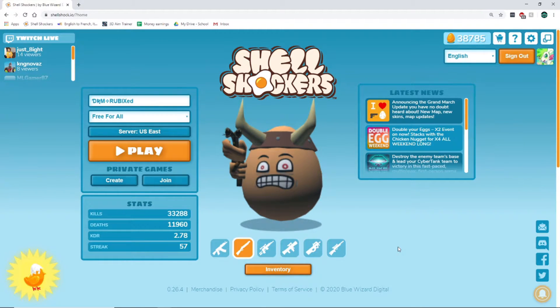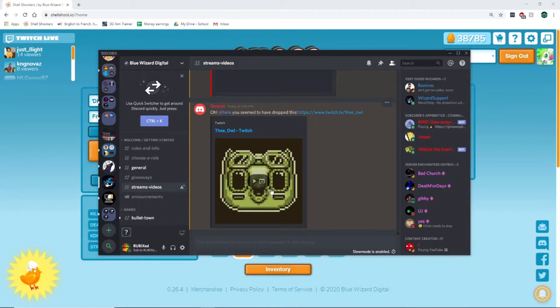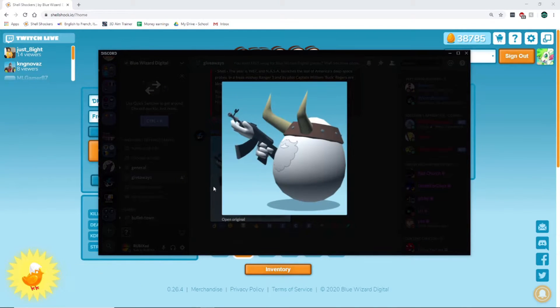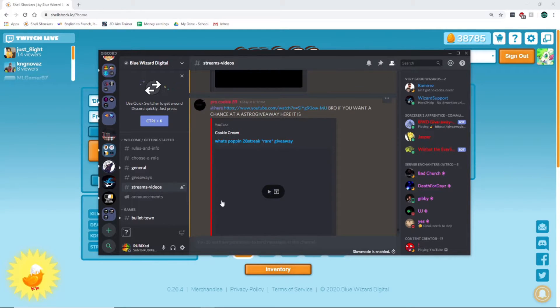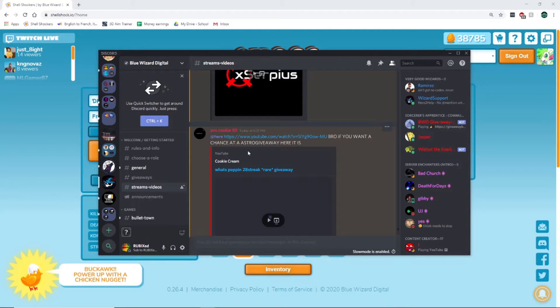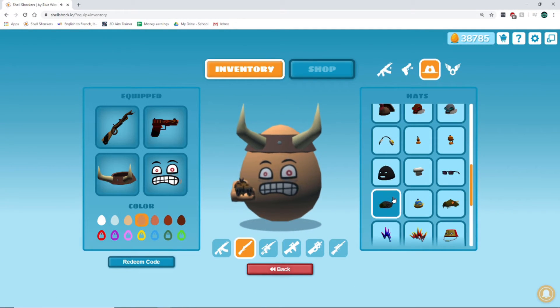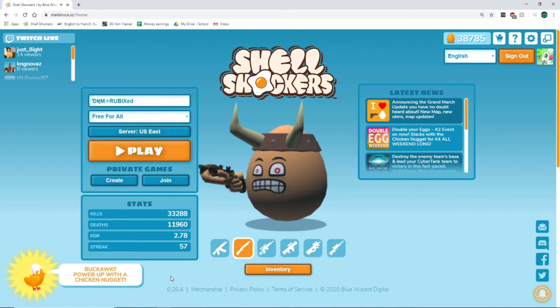Number two is giveaways. Giveaways are a great way of getting codes. The best spot to do this is definitely the Blue Wizard Digital Discord server — all links will be in the description. Right now they are giving away a Buck Rogers 8K, which is pretty rare. You can also learn what YouTubers and streamers are doing giveaways. Serpius is doing tons of 500 golden egg giveaways, and there's an astronaut helmet giveaway too. I've only won a gas mask from giveaways, which isn't bad, but lots of other people have won way more. That's why I have it at number two.